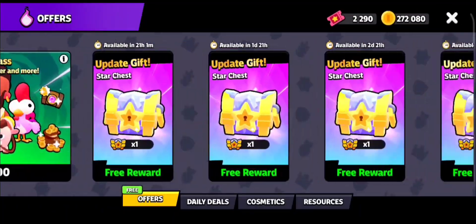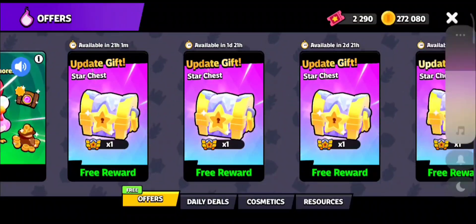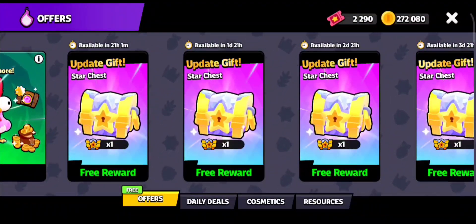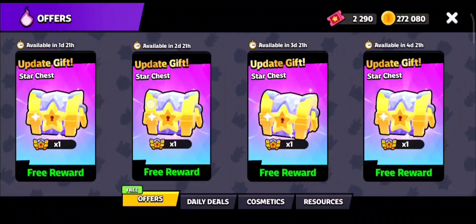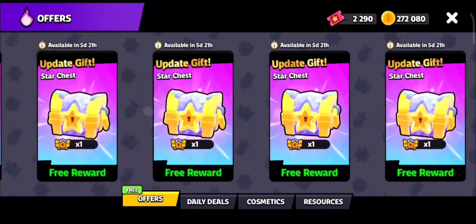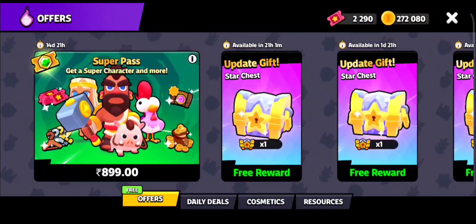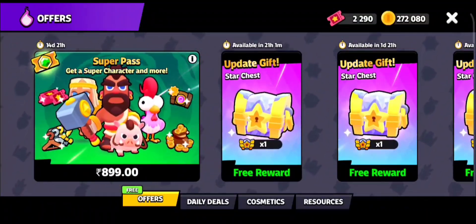In the shop you are getting free chests, available for up to five days — one day, two days, three days, four days, five days. So within five days you can claim these rewards and unlock your super troops, which become available in 21 hours.